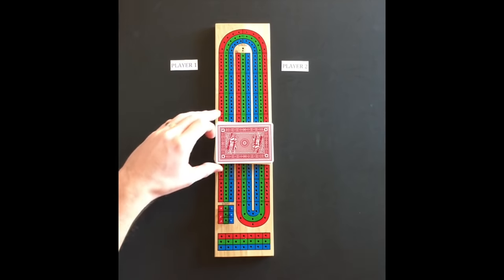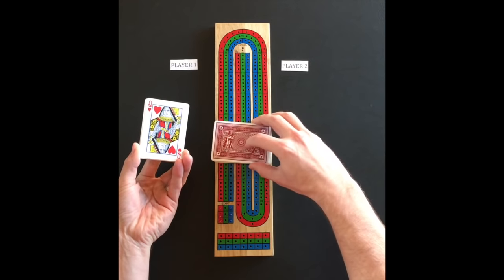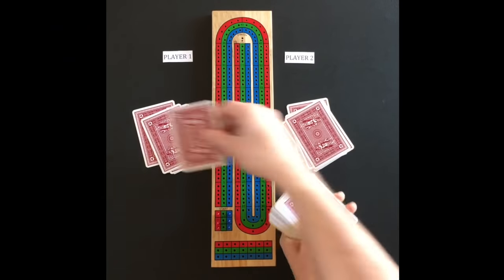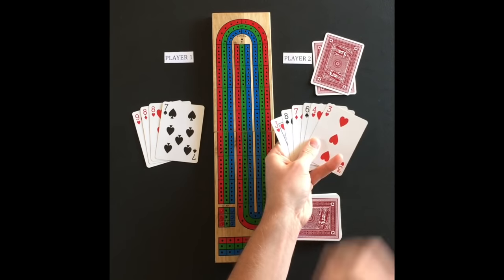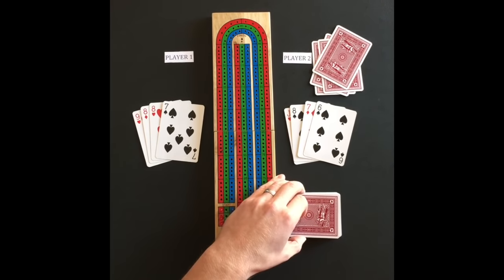To determine the dealer, each player will cut the deck. The player with the lower card on the bottom of the cut is the first dealer. Each player is dealt a total of six cards but will only keep four of the cards to play with. Once each player has discarded two cards, the non-dealer will cut the deck and the dealer will flip the top card up.